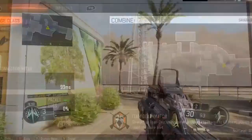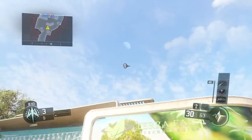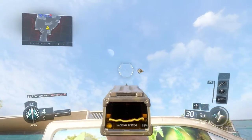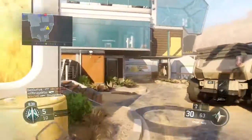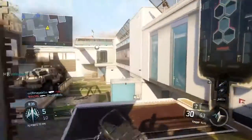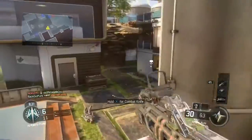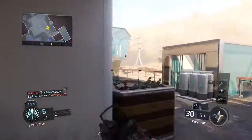What I'm rocking is the reflex sight, grip, and FMJ, and it is still kicking. This lobby is kind of boring, sorry for this gameplay — it's pretty terrible. We didn't know where everyone was because they were just camping up in their spawn, camping inside their little building.